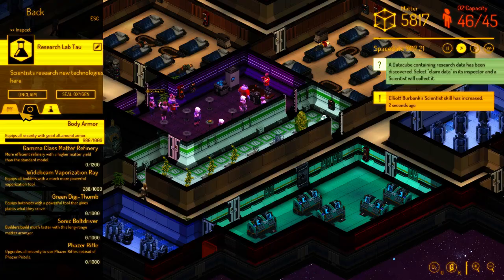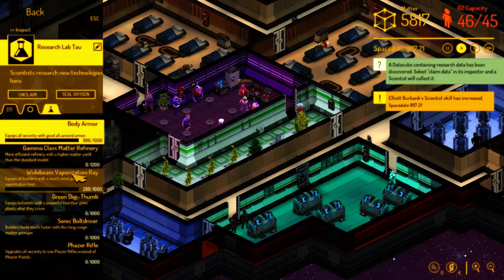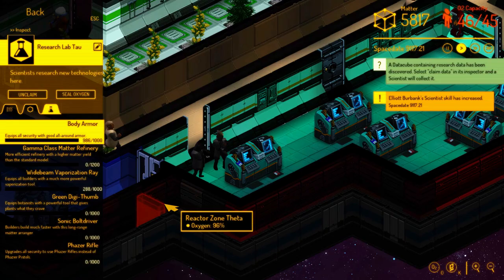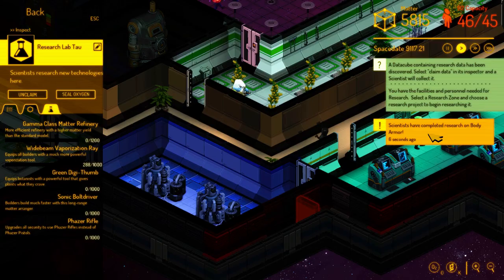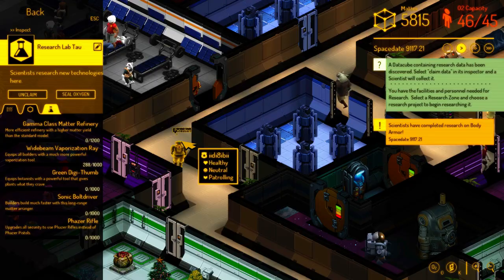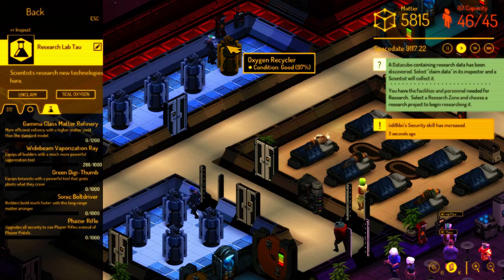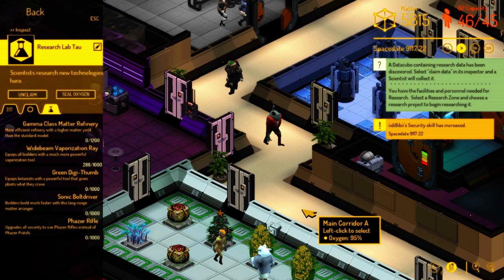We've also redone our UI somewhat so we can cram more functionality in there. This tab that only shows up in research zones shows the list of different research projects available to you — and these are all things you can research and build right now. They fall into two general categories. Some are new things you can build in your base. For example, I just told them to research body armor and scientists have completed research on it. That means our security citizens — people assigned to security duty — now have cooler-looking armor with higher damage reduction, so next time they get into a fight with an alien monster or raiders, they'll be a little better protected.